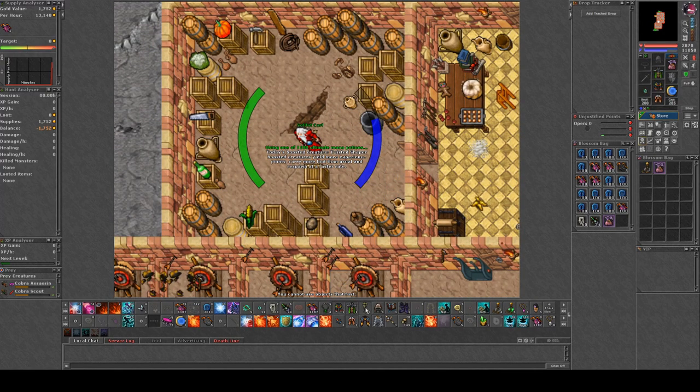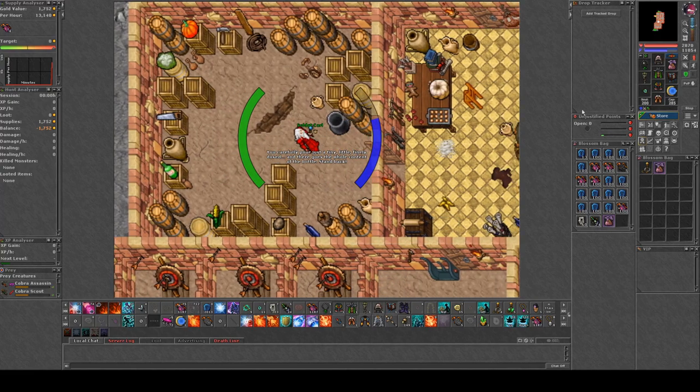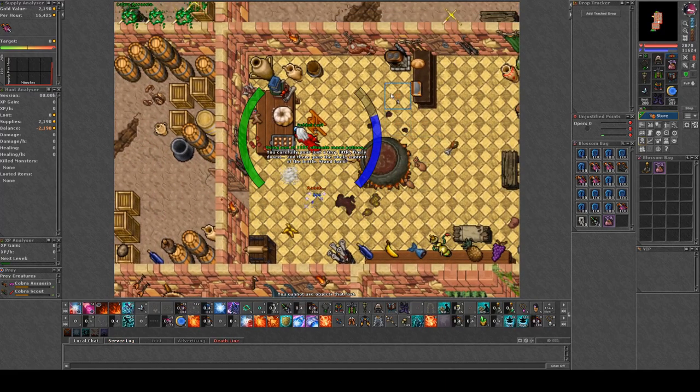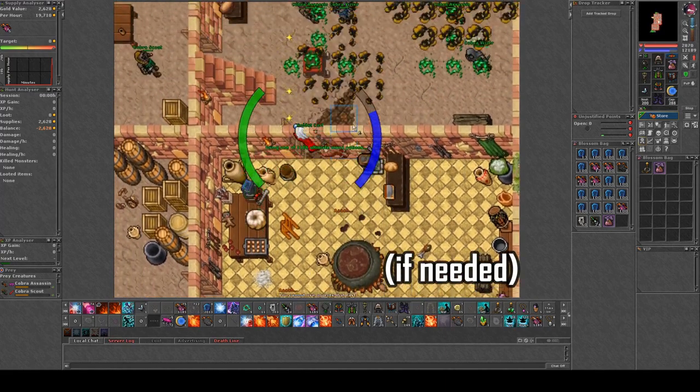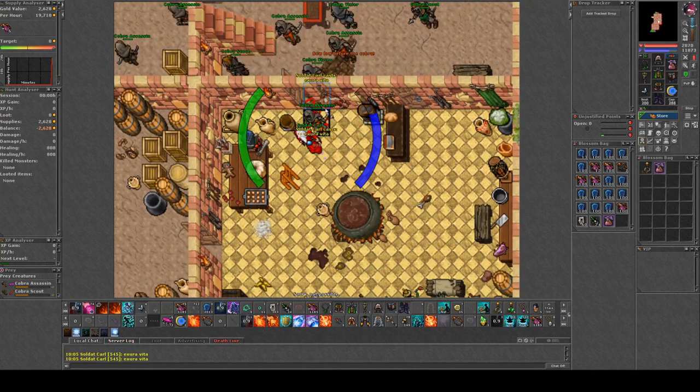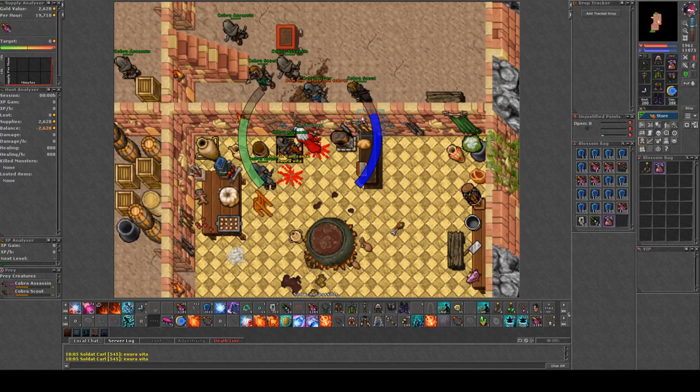Then we're gonna lure the Cobra Viziers to this room where we will trap them for the whole day. The tools at our disposal are medic walls and the summon, and you could also have the option of trying to kill all the other monsters while saving the Cobra Viziers.